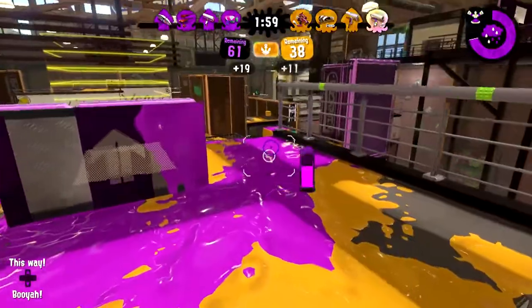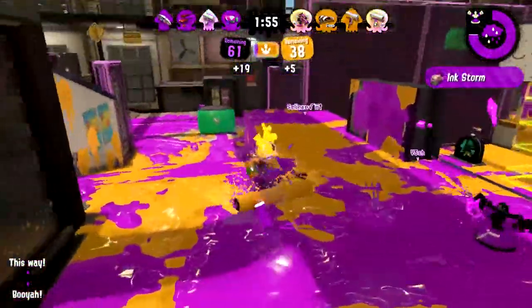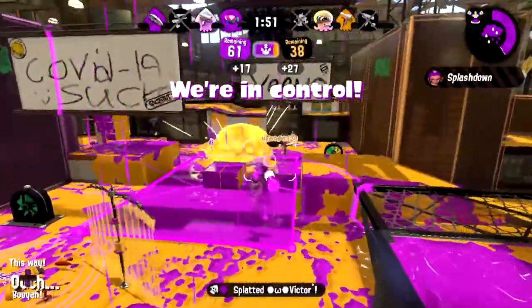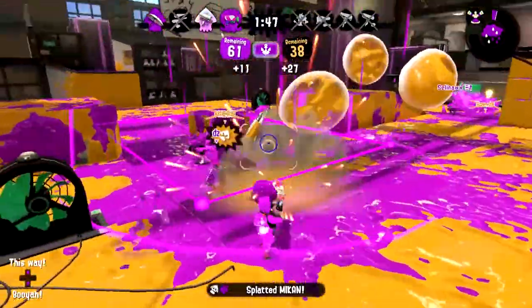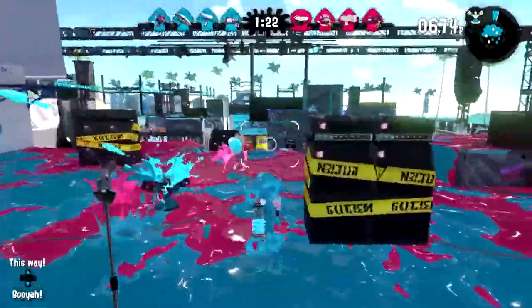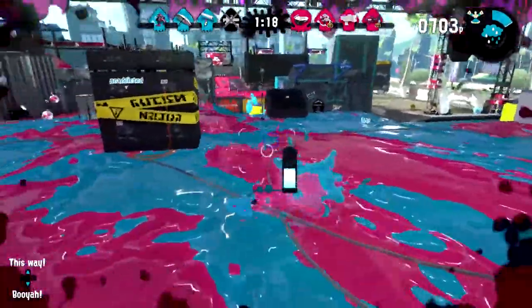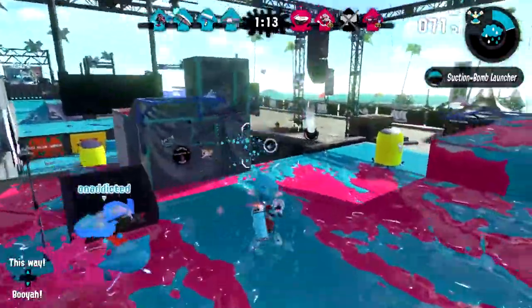Brellas are excellent painters with excellent mobility, and the sprinkler only contributes to this. Sprinklers are excellent at painting where their user isn't, and with how much the Brella moves around, sprinklers are an extremely effective sub-weapon. While they aren't of much direct use in combat, they can provide an important distraction. When engaging an opponent, throw a sprinkler nearby — this will distract the opponent, give the player more map control, and potentially get in some chip damage. Sprinklers by themselves are not very likely to kill, but when used in conjunction with careful planning, they can still be effective in combat.